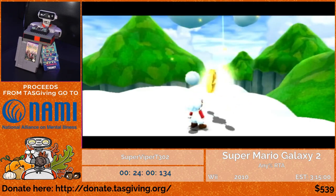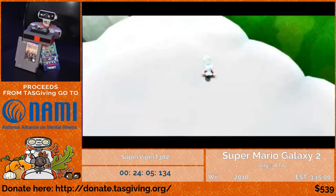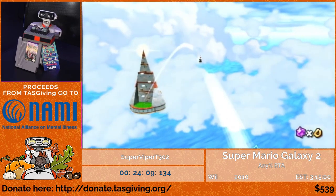Up here are the last 40 coins I need, putting me at exactly 100. I feed them to this Hungry Luma and he transforms into an entire planet — as that makes sense. There's a lot of really useful cloud tech I'll be utilizing to climb up this tower, so I'll let the movement speak for itself and explain everything afterwards.